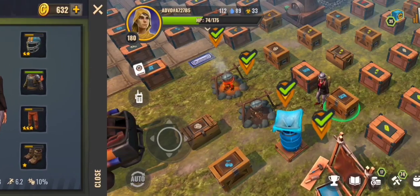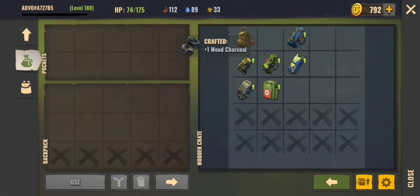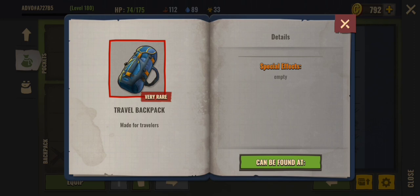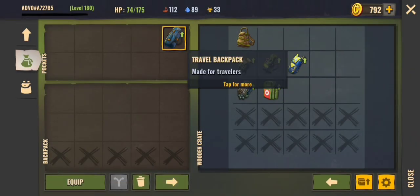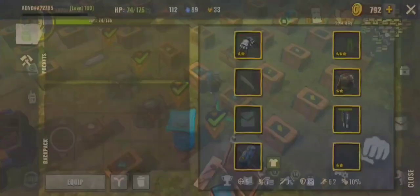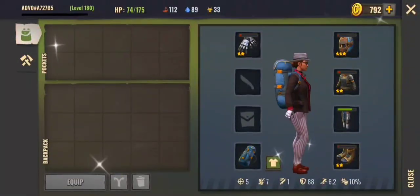The next backpack is the travel backpack. This backpack has no special effects, but putting it on gives you five additional spaces, so in total you have 25 spaces to carry your items. Here's what it looks like on.